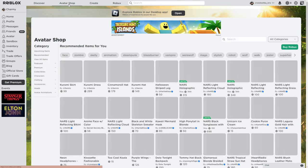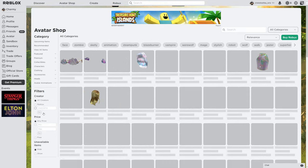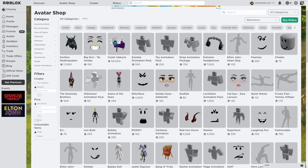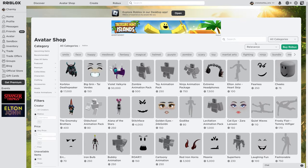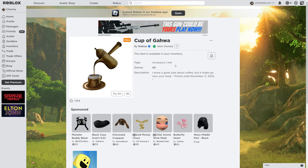If you don't want to use the links in my description, go to the Avatar Shop, click View All Items, then Create on Roblox. After that, change the relevance filter to Recently Updated, and there it is — the Cup of Gahwa. That's all, thanks for watching, I'm Chummy, bye!